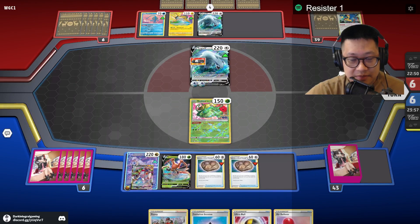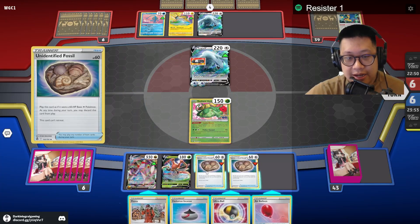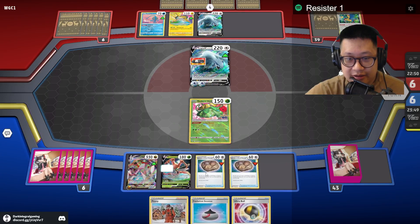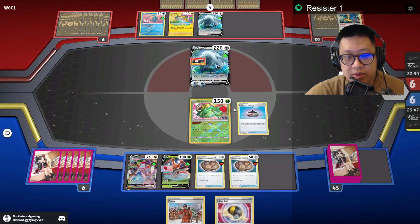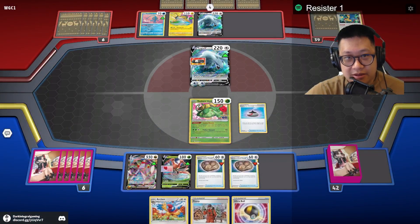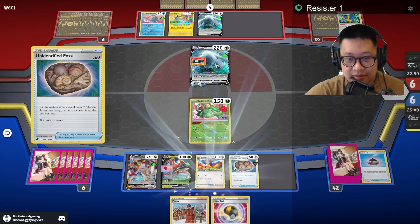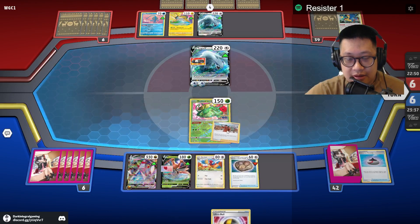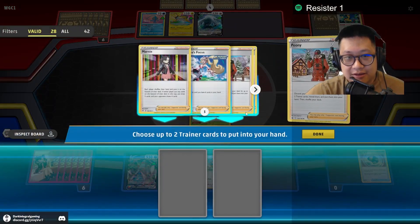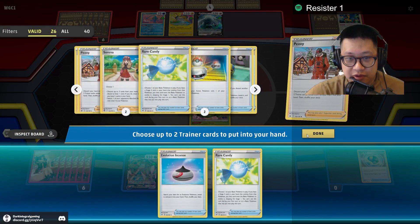We're gonna throw this up. I'll take the free retreat and before we Peony, we're gonna go ahead and get our Arcan up so one of them can resist bench damage to some degree. We're gonna Peony — I need this as well as the Rare Candy. And that's why I drew a supporter for the turn already.